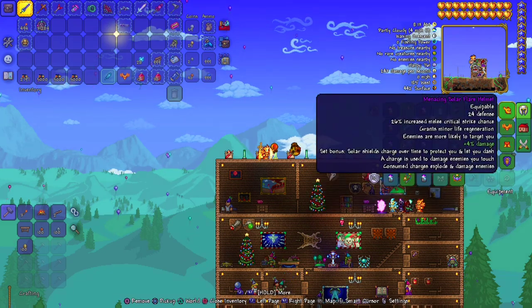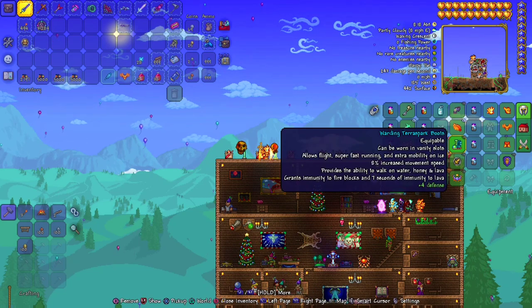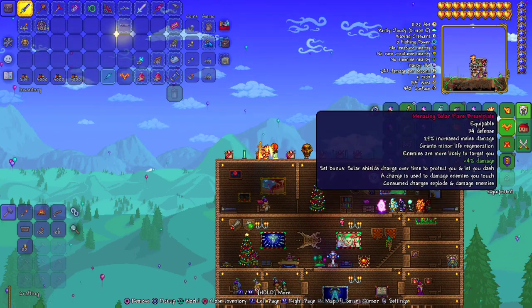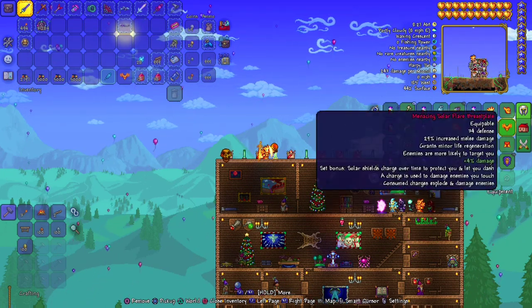You may be asking, since you can equip armor in the accessory slot, does it actually do anything? And the answer is yes, it actually does. It does everything that the armor says it does, so it'll give you the melee bonuses such as the solar armor, and it gives you the defense as well. So you can have some crazy builds with this.